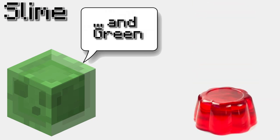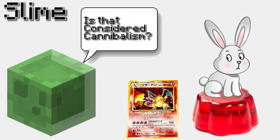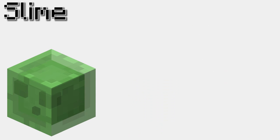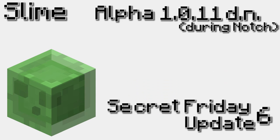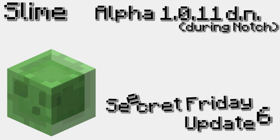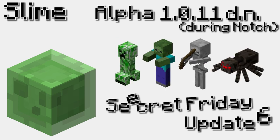The slime is an adamant green gelatinous, hopping, relatively rare mob that can appear in various sizes. The slime was first implemented in Alpha 1.0.11, also known as Secret Friday Update 6, and was the fifth hostile mob to be added to the lands of Minecraftia.